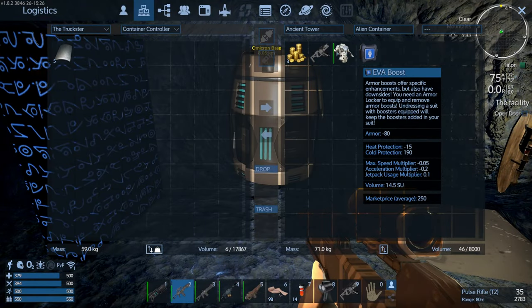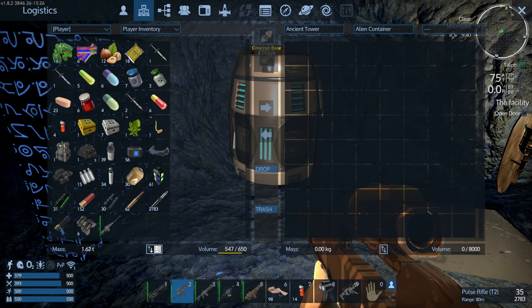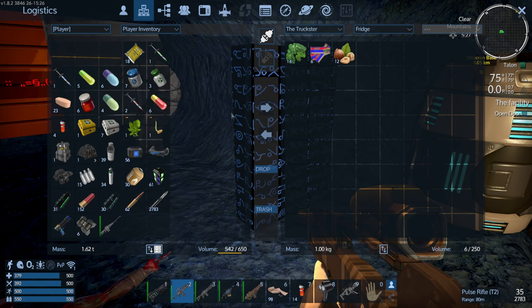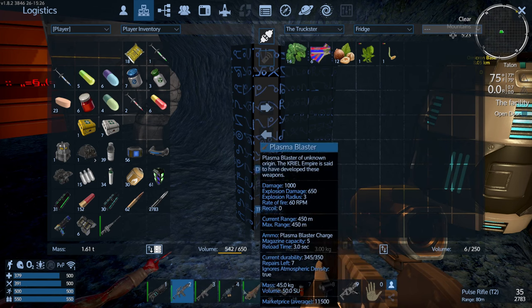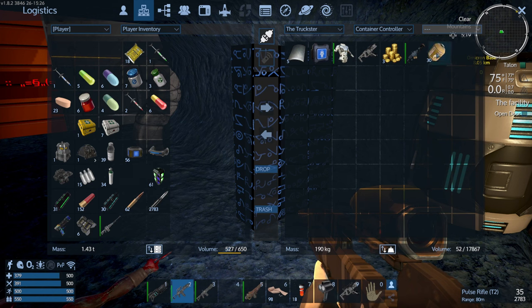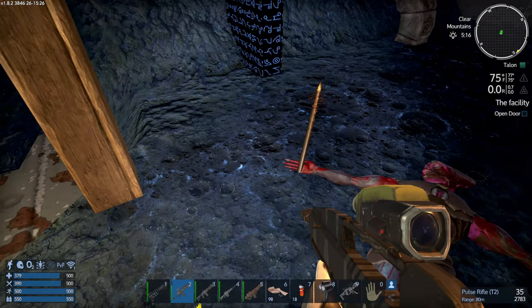Let's grab this stuff - nothing to write home about. Let's put some of this stuff away, seedlings that I don't really need at the moment. If my garden is full, I think I'll put the flamethrower away. Really didn't have any use for it. Alright, looks like we're all straightened out here.